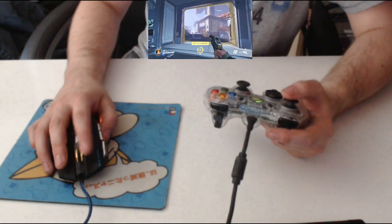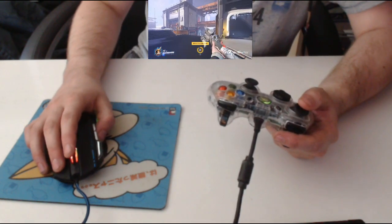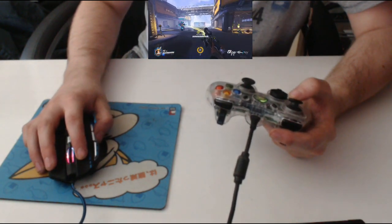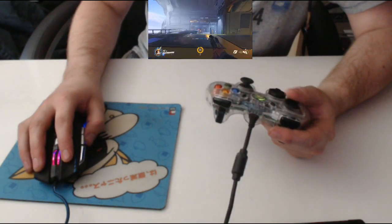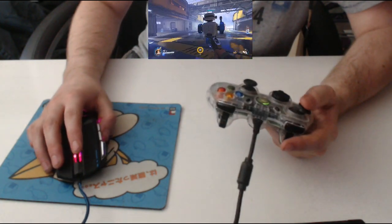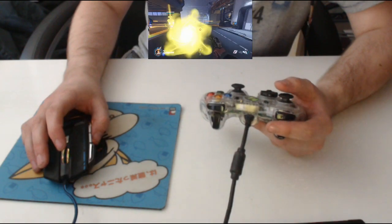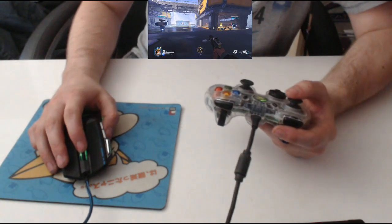I've got reload on that one there. I've obviously got shoot. I don't have a second attack on here because I don't have my staff out. But there we go — I can amplify his damage, and I can heal him, and all that kind of stuff, and that works great. And obviously, I've got the two special attacks mapped to these two triggers here.